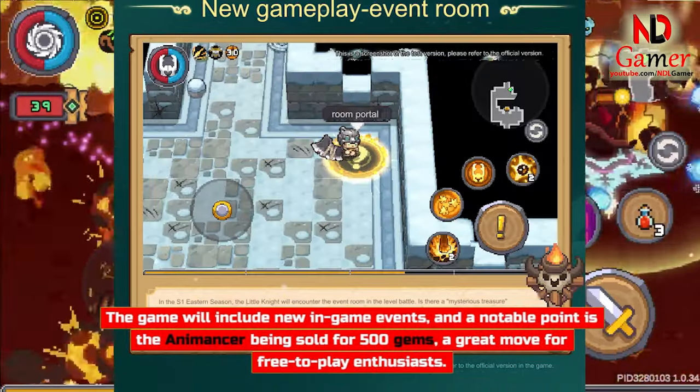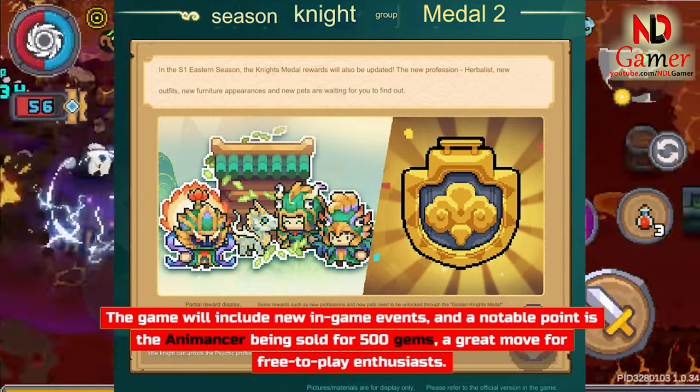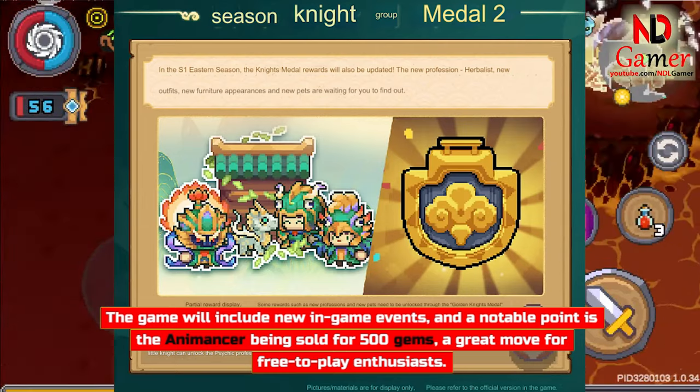The game will include new in-game events. A notable point is the Animancer being sold for 500 gems — a great move for free-to-play enthusiasts.